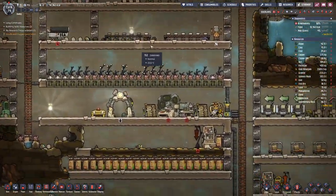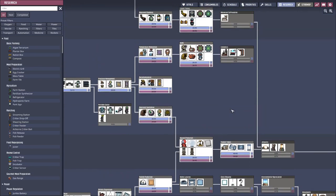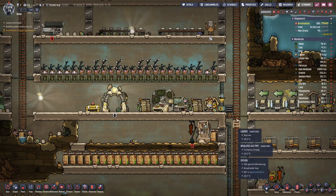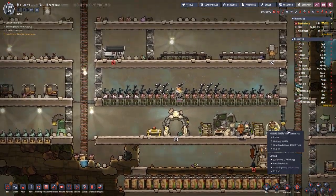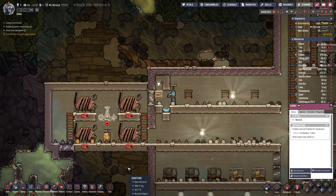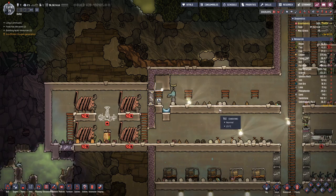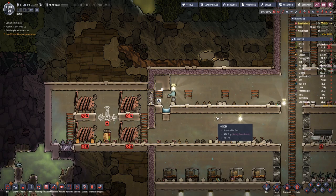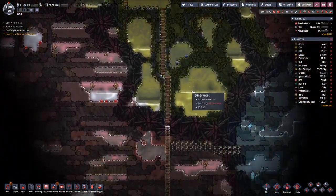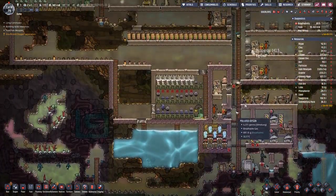We have done the research and once again we are out of research topics, so let's go from the top. At this point it does not matter to what we will do. We can deconstruct this ladder and put another block in here. Over on this side we're still digging.